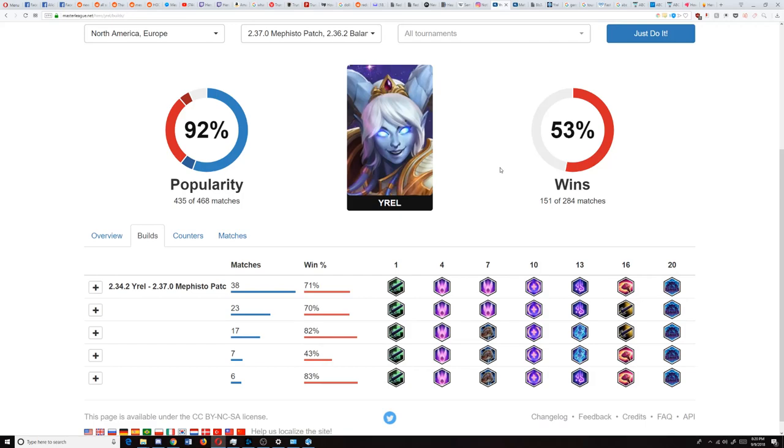Hey guys, so today we're going to be talking about Yrel. Yrel is one of the most interesting characters since her release because her play style has pretty much completely shifted, and she's one of the characters that went the fastest from being at release at a really awkward level to going to HEC and being a must pick with a 92% popularity and an above 50% win rate depending on the region.